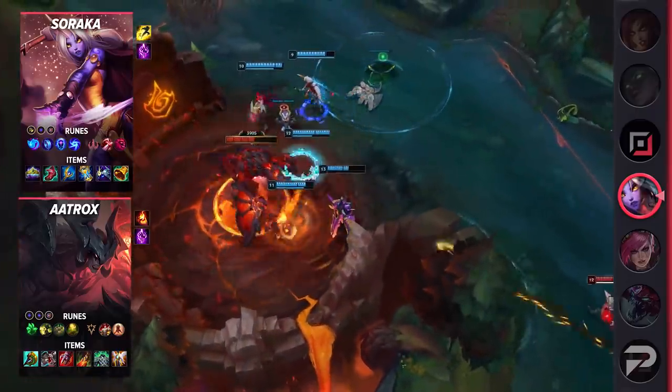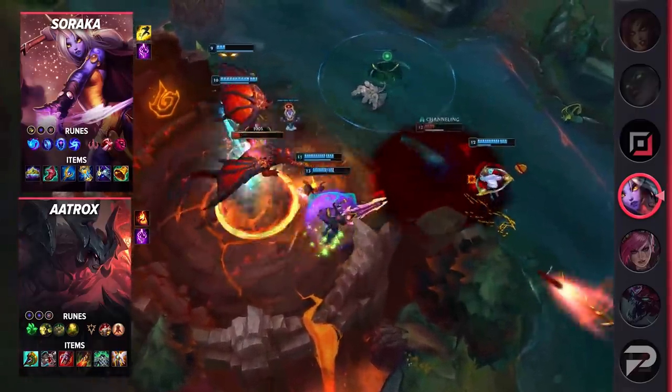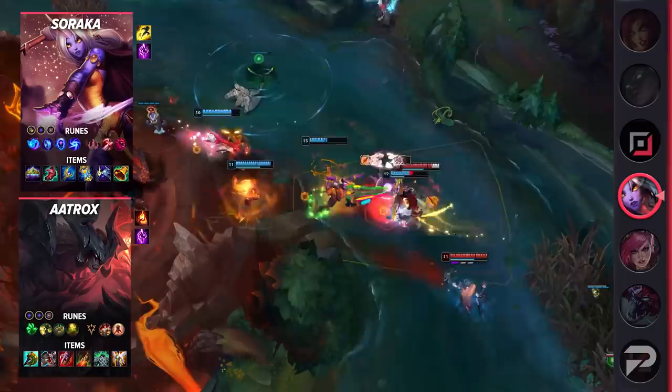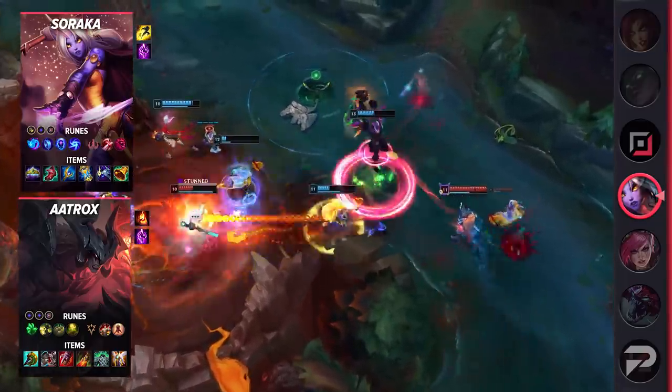For Aatrox's setup, use the runes Grasp of the Undying, Demolish, Bone Plating, Revitalize, Tenacity, Last Stand, Double Adaptive Force, and a defensive rune. His items are Divine Sunderer, Defensive Boots, Serylda's Grudge, Death's Dance, Spirit Visage, and Guardian Angel.